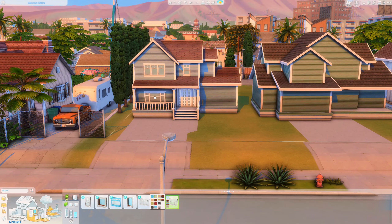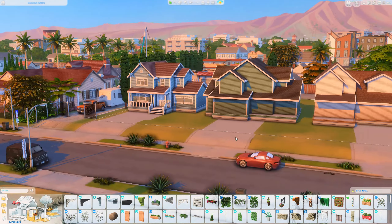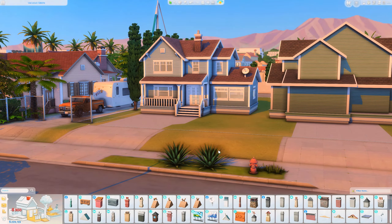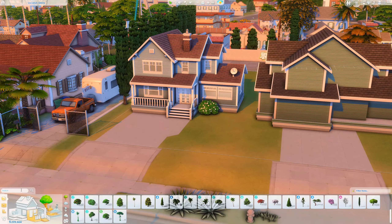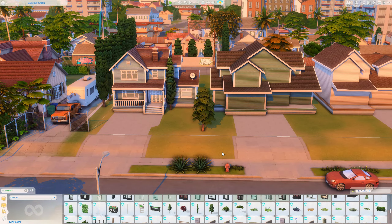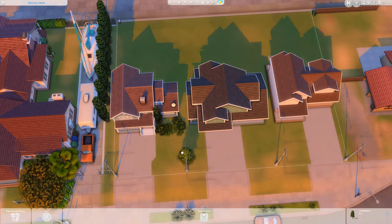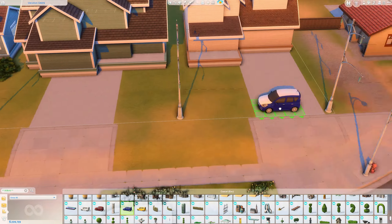I think we should probably talk about the build a little bit now. I'm not going to put any reference images on screen for you. Usually I'll say I've used this reference image and pop it up on screen, but with this one I used various reference images from Google Images, Pinterest, a number of different sources, and I just kind of mashed them all together and then took it in a completely different direction with colour schemes and vibes. I'm really happy with how this came out — I'm utterly thrilled with these houses.